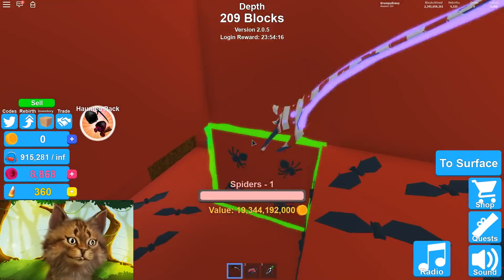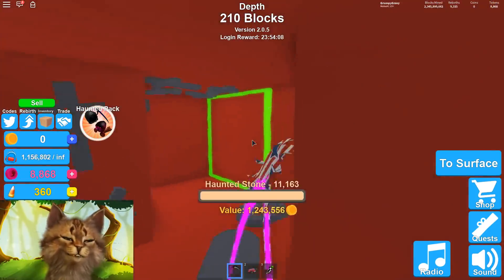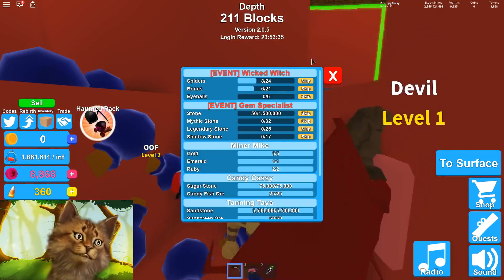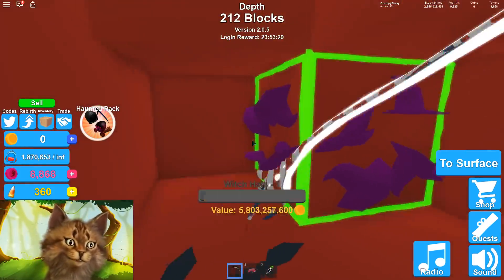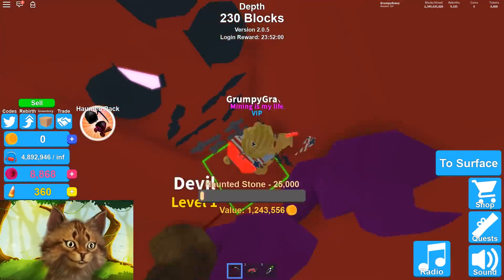I've seen a lot of spiders already. I've literally never seen one eyeball. Unless this is it — no, that's a cauldron. If I finish the spiders and the bones, I'm just gonna skip the eyeballs because they seem pretty hard to find. I haven't even seen one yet. I'm gonna dig to the next layer because I can't find any eyeballs.